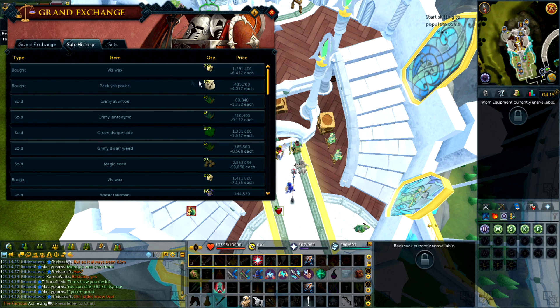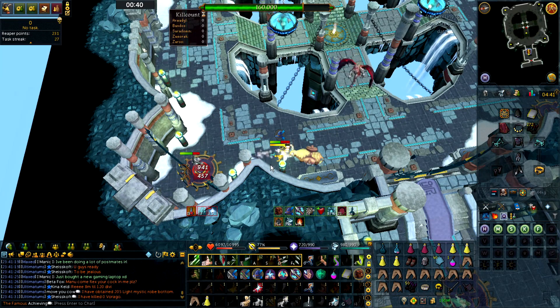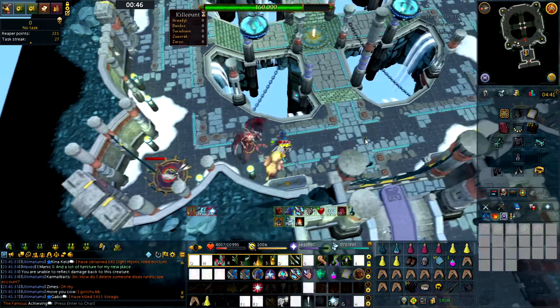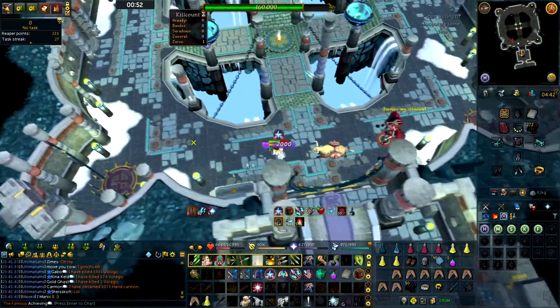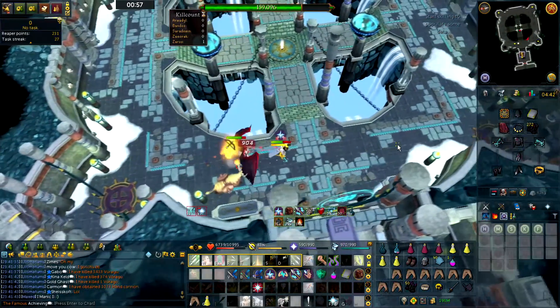I just bought Viswax for only 6.4k each. One of the things I need to work on for solo Nex is how to clear these minions faster. I take like 5 abilities to clear them even though I'm using bleeds first. Some people might say to use Rapid Fire for that, but isn't Rapid Fire better saved for Nex herself?